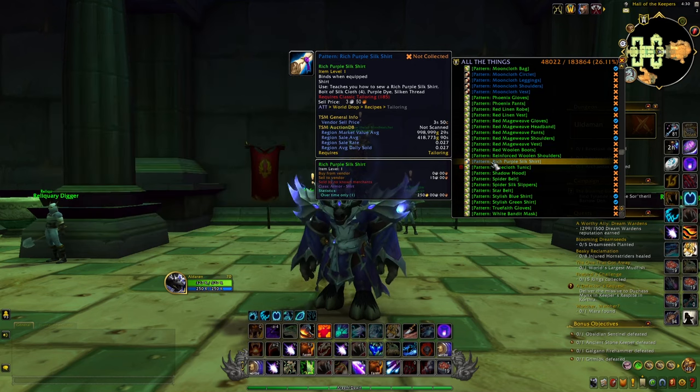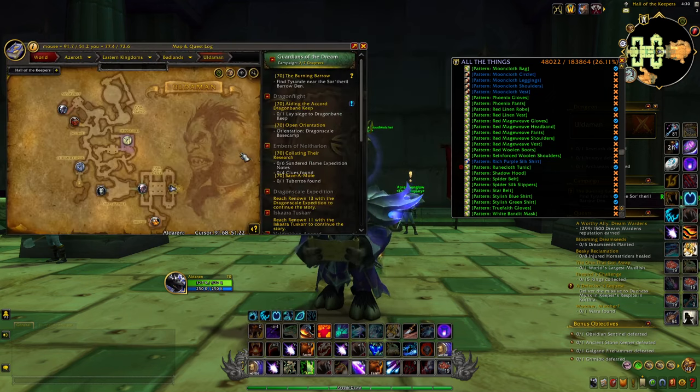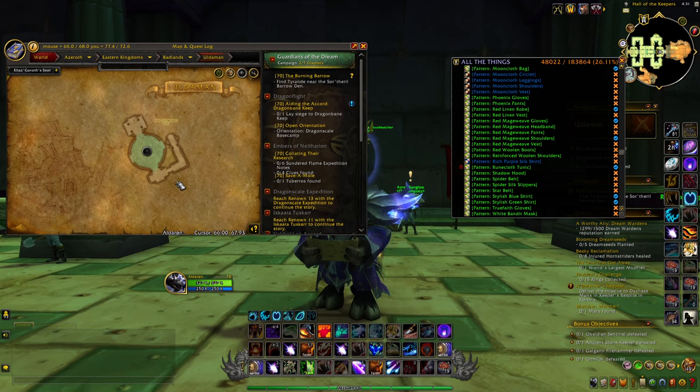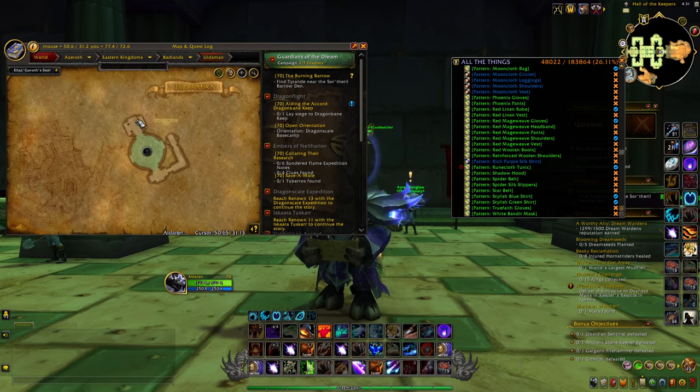This item is pretty hard to farm because it's a world drop, but from my experience and from the comments on Wowhead and from people who've successfully farmed this item, one of the best locations is by far a dungeon — Uldaman. The reason why is because it can drop from mobs in the dungeon, and also inside the dungeon you will be able to get different types of chests. Inside these chests you really have a high chance of getting this pattern, especially the chest just after the last boss, Archaedas.